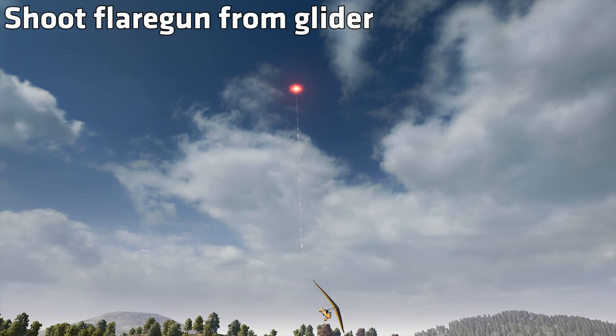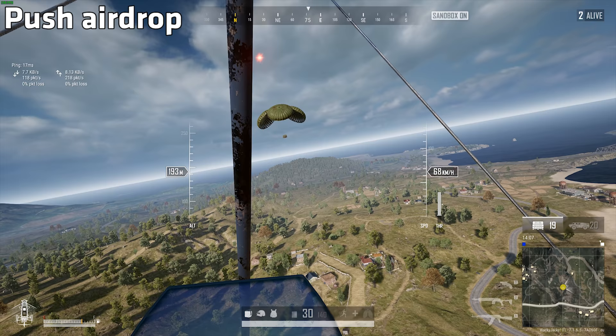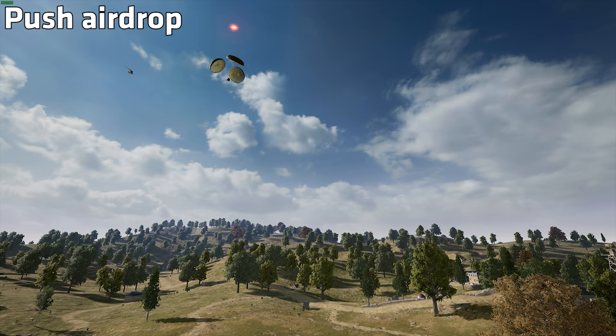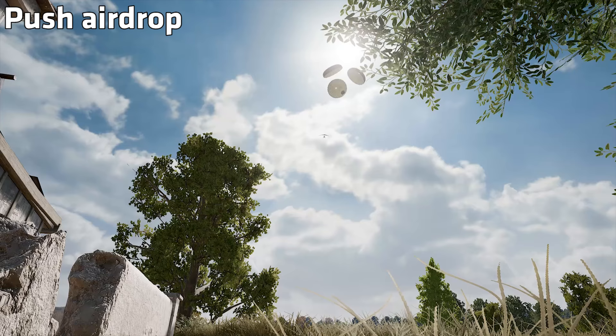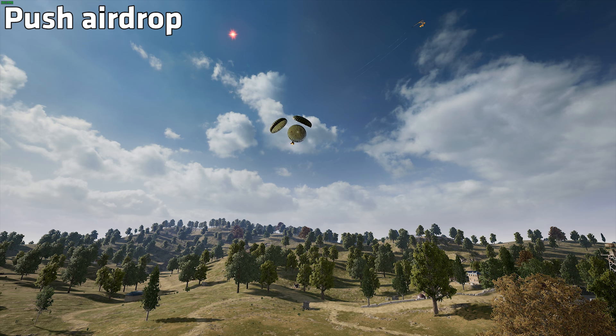The airdrop is coming down and someone is trying to take it, or perhaps you want to take the airdrop from another team. Simple solution: push the airdrop away using your glider. By sacrificing a bit of glider durability, you can ram your glider into the drop and push it off course. This works because the airdrops have physics while in the air, unlike when they've landed and come to a halt, where they will be hard as rocks and quite immovable.